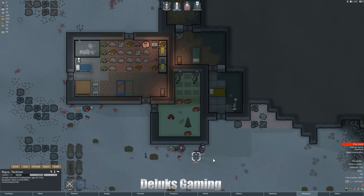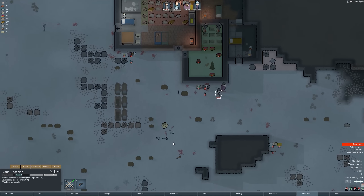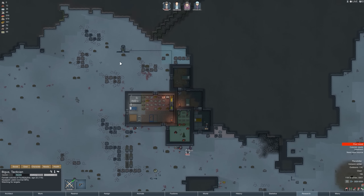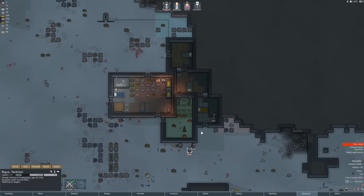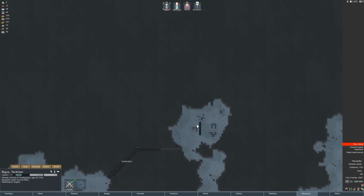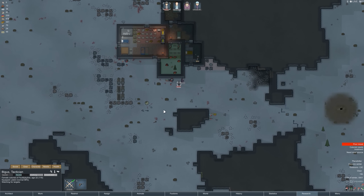Hey there guys and gals, Rob here with Deluxe Gaming and welcome back to RimWorld, we're now on episode six. We just got through that last battle — we're getting attacked a lot, probably because of all the wealth in our base. We're going to lose a lot of wealth when we move and dismantle things, so hopefully that'll slow down the battles while we recover.